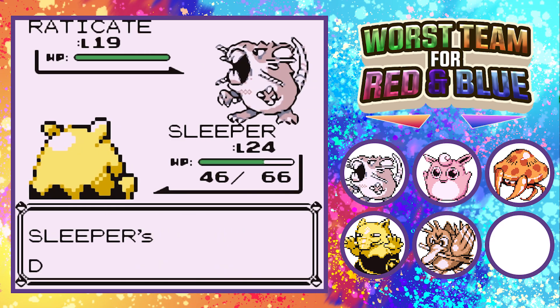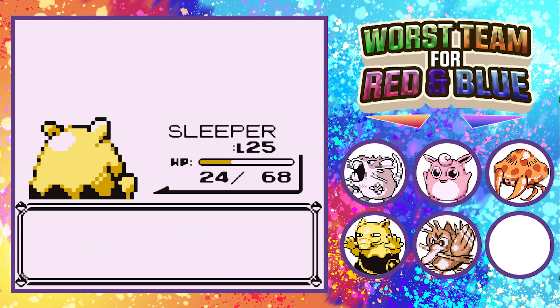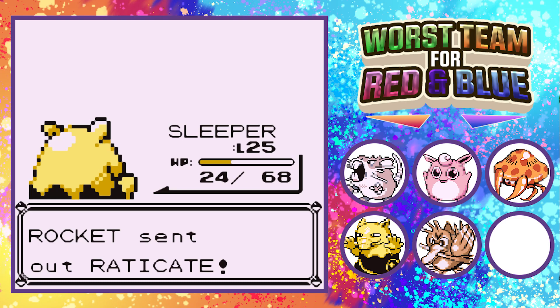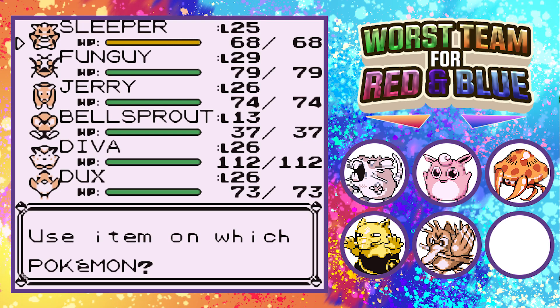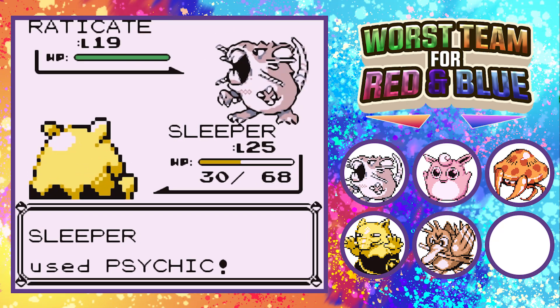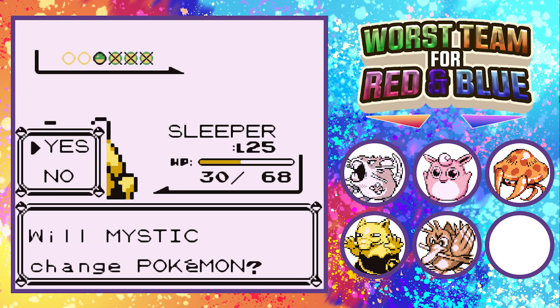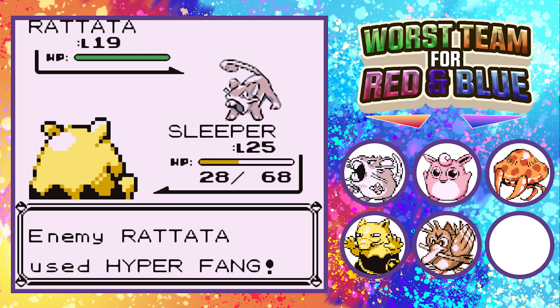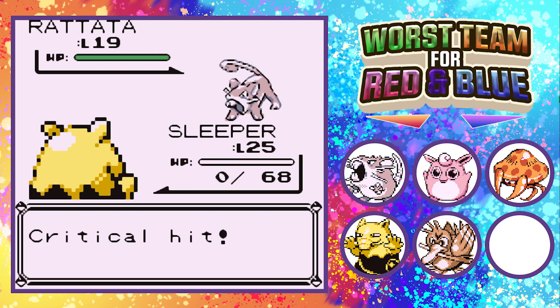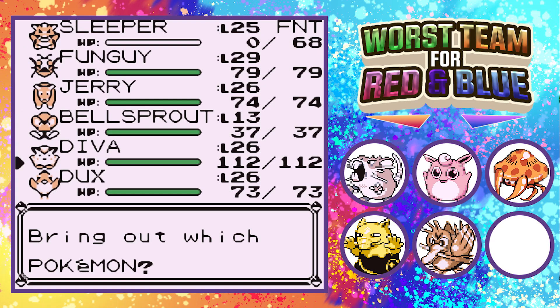These Raticates are scary because they have Hyper Fang. I remember playing in my early youth — if any of my Pokemon were ever weak, those Raticates would always chomp me to death with Hyper Fang. Right now, if I got hit by a Hyper Fang, Drowzee would die. Honestly, these Raticates with Hyper Fang have actually been more difficult than any of the gym leaders. And literally just as I mentioned that, a Raticate comes in and crits with Hyper Fang — that's exactly what I'm talking about.